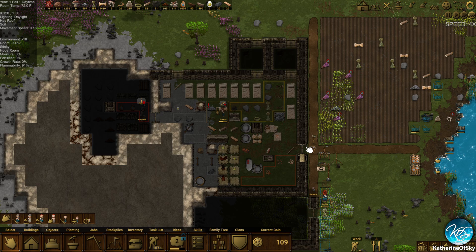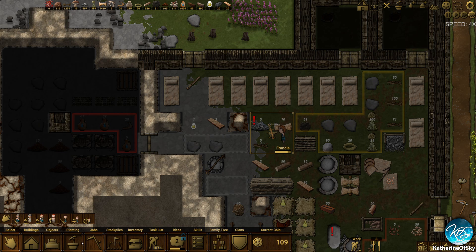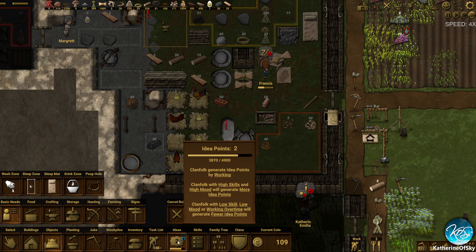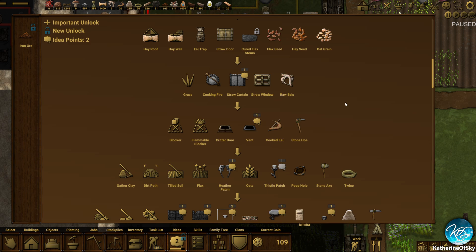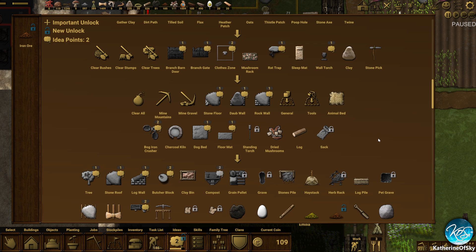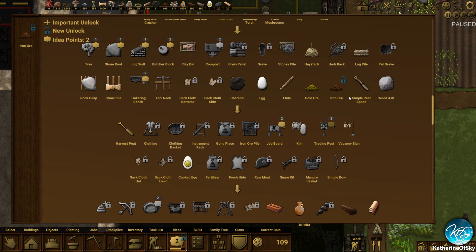We have a few things happening. We have plenty of beds for chickens — they seem to be quite content. We don't have any lights. I'm actually afraid to put lights in because they all seem to be flammable. I don't know if we actually have any lights because I might not have researched any — we're really short on idea points. Last time we needed like nine to add the things that we wanted.